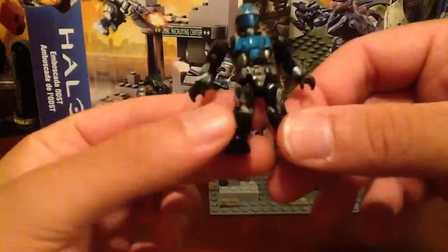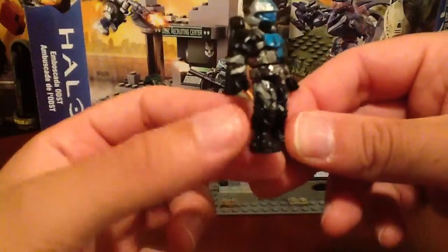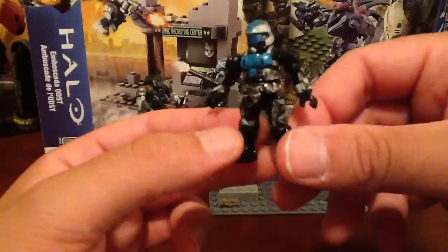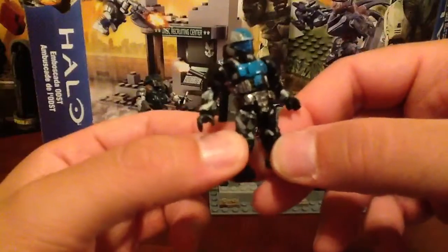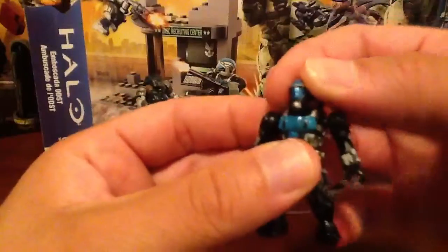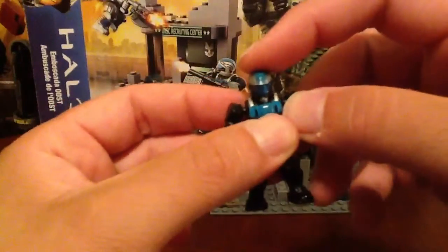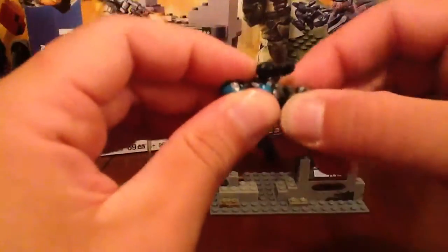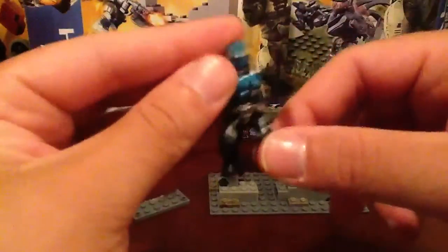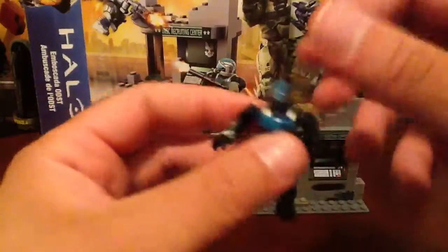Tons of detail on this guy. I love the way they integrate the camouflage into the black armor — it looks really cool. The face mask as well is nicely detailed. The articulation on the figure: you do have the ball-jointed head with a good range of movement, looking up and not too bad going down. You've got a ball joint in the arm, a pin in the elbow, full 360 on the wrist, and full 360 on the waist as well, though it's a little stiff on this guy. You've got a ball joint in the leg and a pin at the knee. You can get these guys into some pretty awesome poses.